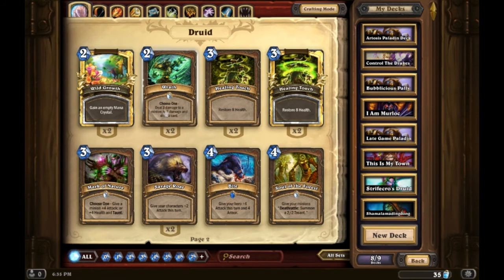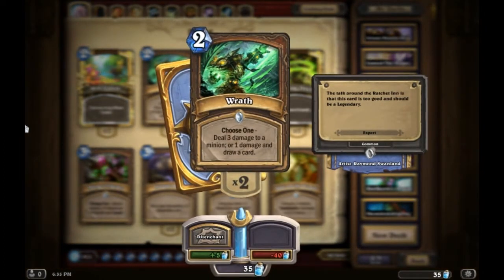Let's look at Wrath. Wrath is actually one of my favorite direct damage and removal cards in the game — almost all of my Druid decks carry two of them. They're considered one of the better cards in the game. Wrath allows you to deal three damage to a minion, or deal one damage and draw a card. Again, it's that option to choose what best fits the situation.